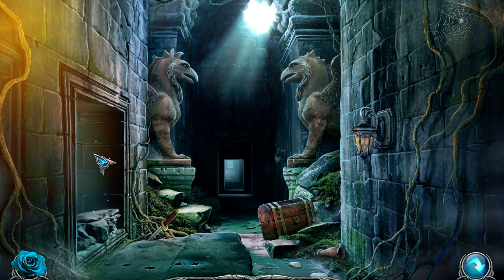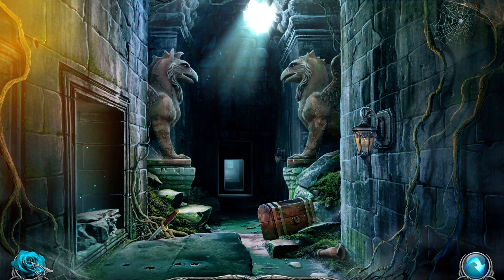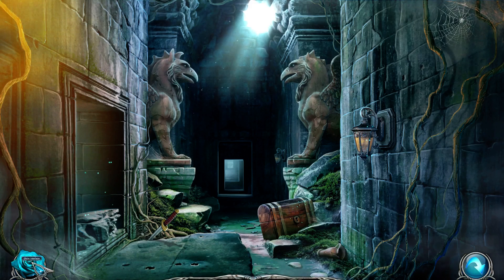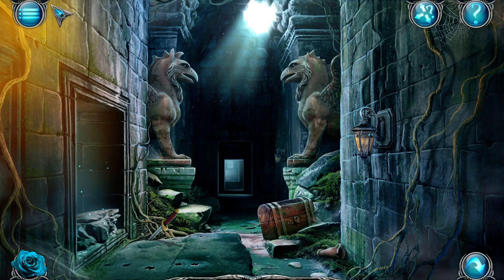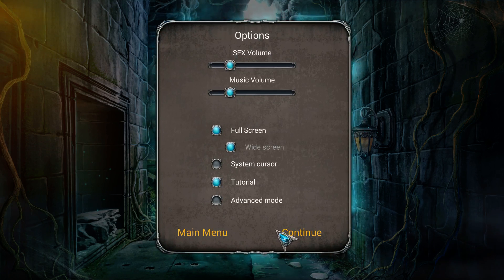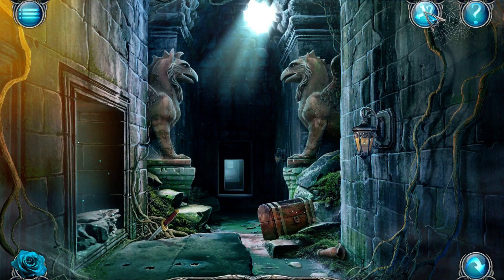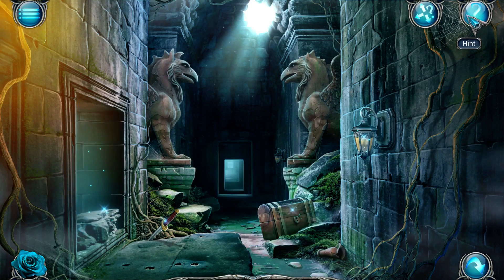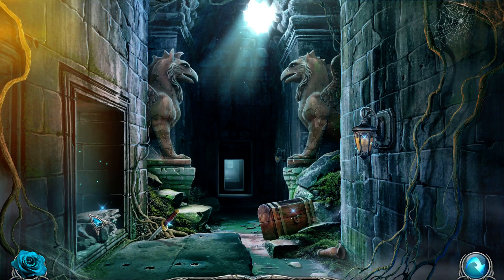Here we're seeing some little sparkles — the things we can click on. 'Show interface' turns that on and off. Coming down here will also show the interface. This I assume is just the menu, which we won't need to do. This is all the things we can click on, and this is the hint button. Alright, let's start playing this hidden object game.